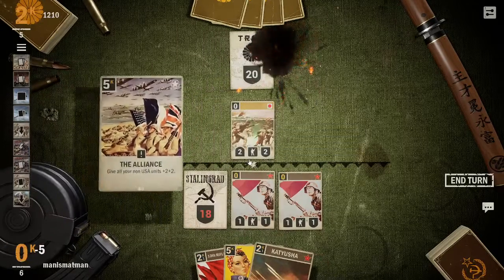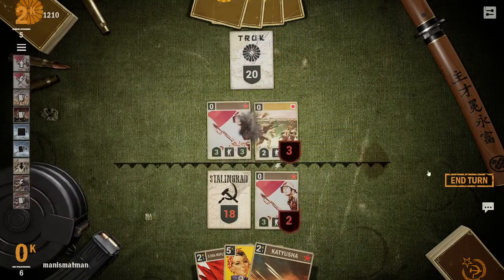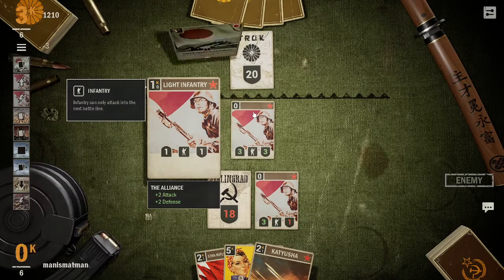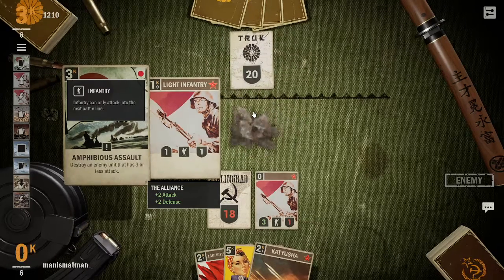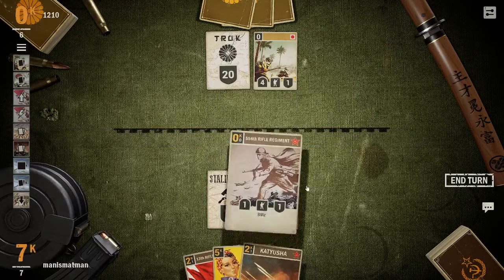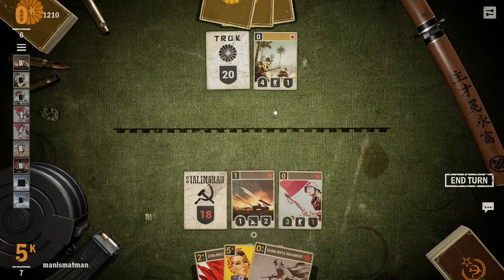I'm just going to use the alliance. I have no doubt they've got some blitz card that can instantly kill that, but in the off chance they don't, might as well advance. Amphibious Assault — that's really useful. Cards like Tora Tora Tora deal one damage to all units — Japan's got a decent amount of removal, dealing one damage to every card in the field, which kind of wrecks me.